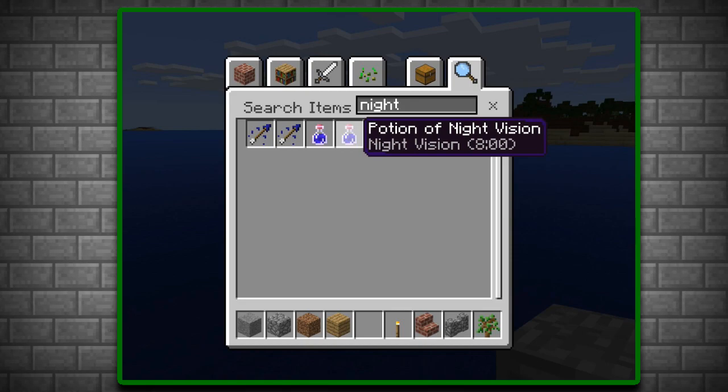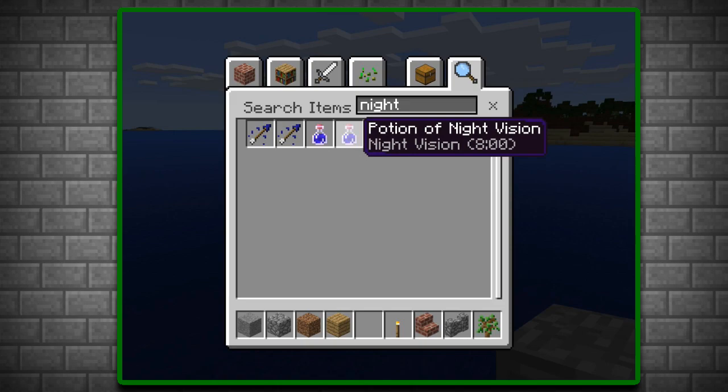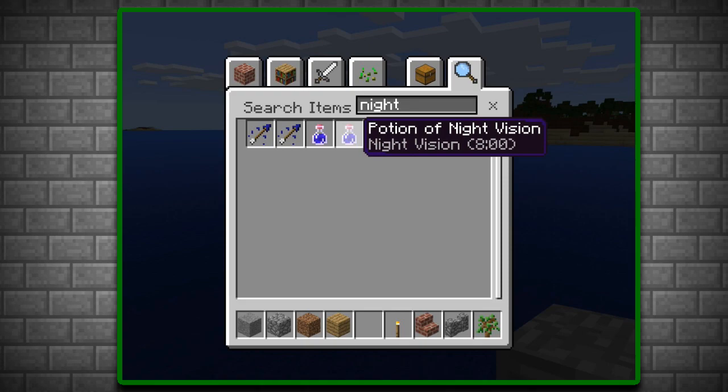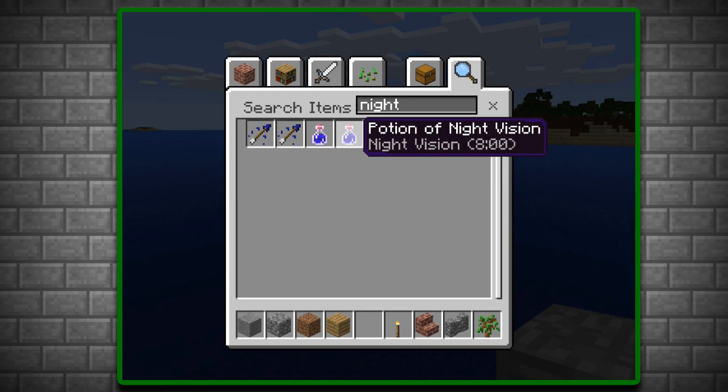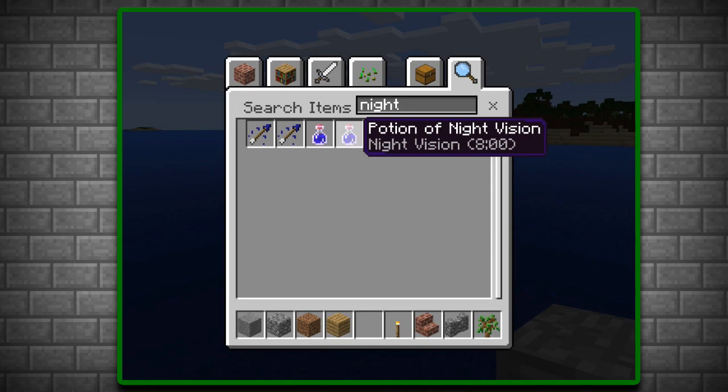This new feature might also update the inventory once again. As you can see from this screenshot, the inventory has been changed to look more like the PC version. Although this might be a Windows 10 edition only feature, hopes for it to come to iOS and Android are still there.